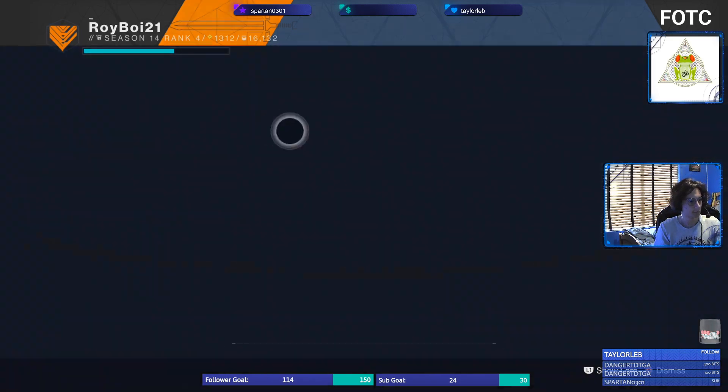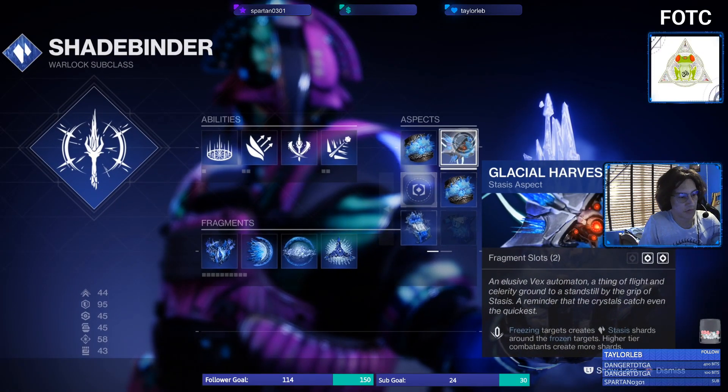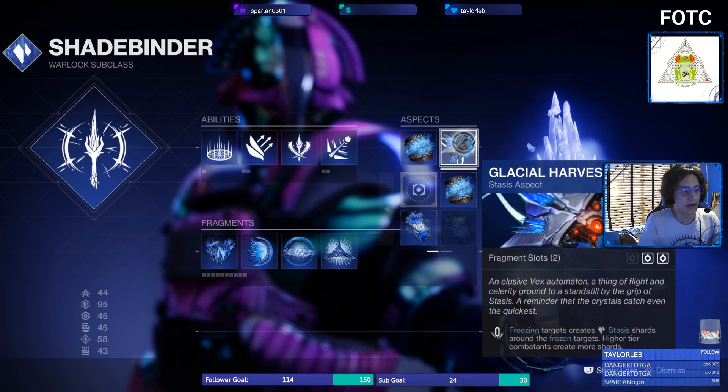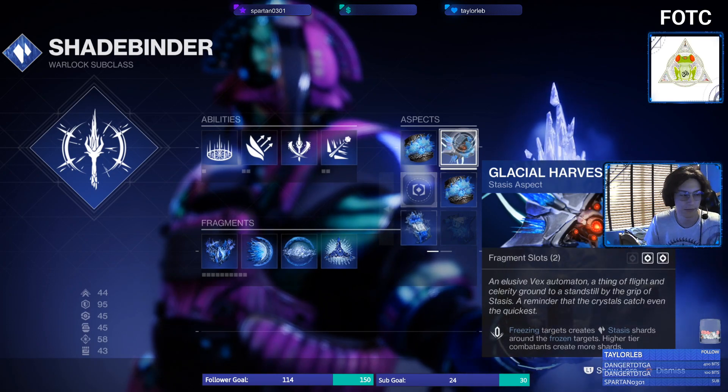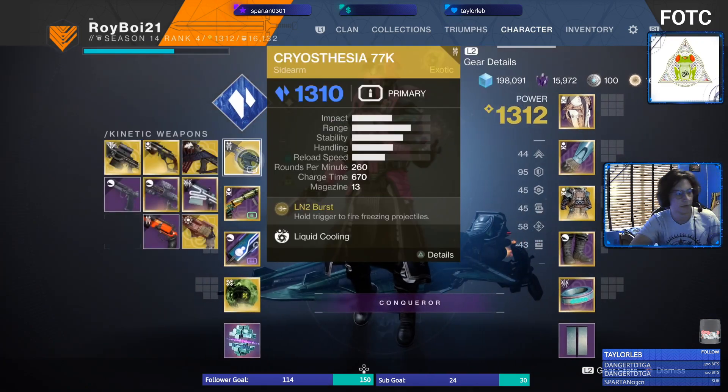Pairing this with the warlock, with the new aspect that comes out — the freezing targets create the stasis shards around the frozen targets, and the higher tier combatants create more shards. The shards that drop are just like the titan and hunter ones.